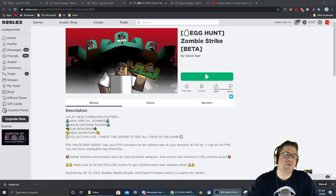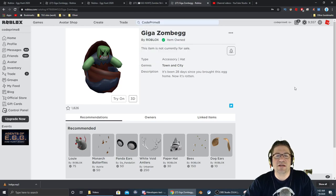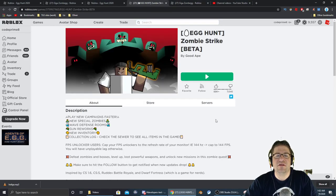Good evening everyone. The first egg that we're going to be going after is going to be called the Giga Zomberg. This one right here, this egg, and it's found inside Zombie Strike and I'm going to show you how.